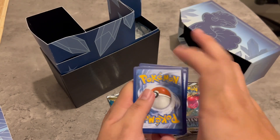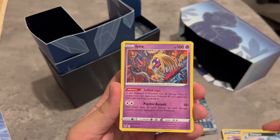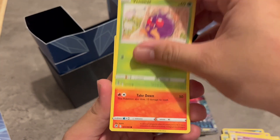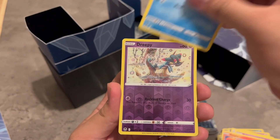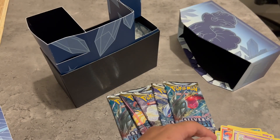Alright, Fighting Energy. Professor Laventon, Jynx, Spinda, Ralts, Venonat, Ponyta, Dewpider, Drapion — ooh, and Reuniclus. Okay.